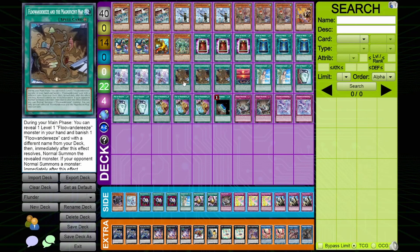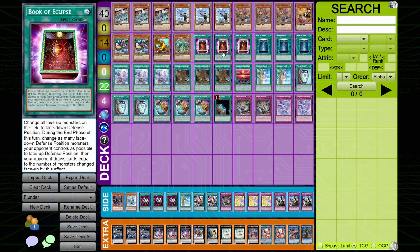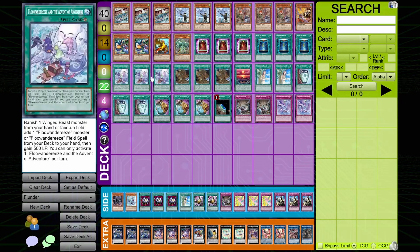These cards are really good against the meta and perfect for dodging a lot of cards as well. We obviously have three copies of the Advent of Floowandereeze and the Magnificent Map — these cards are just really good for consistency. This card can dodge Impermanence too, so you have a lot of ways to dodge cards like that. Also, since Arise Heart and Fenrir both target, you can use Advent to banish the card they're going to target in the chain link and just keep going.